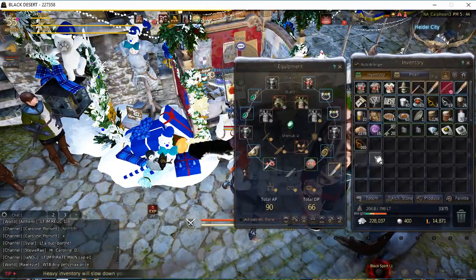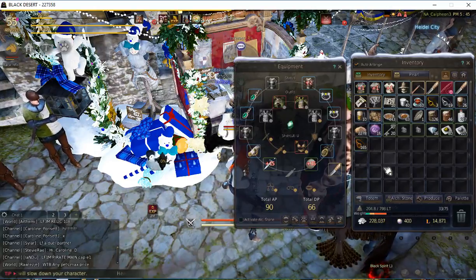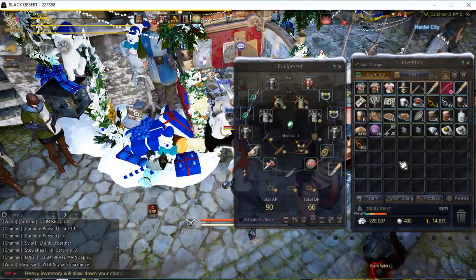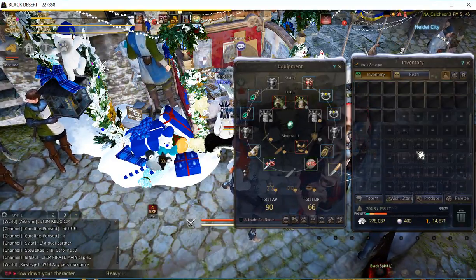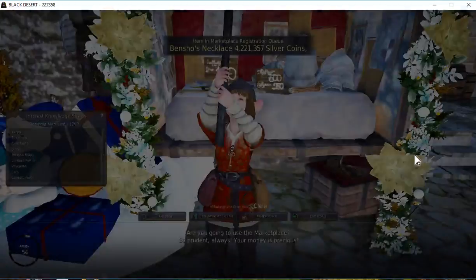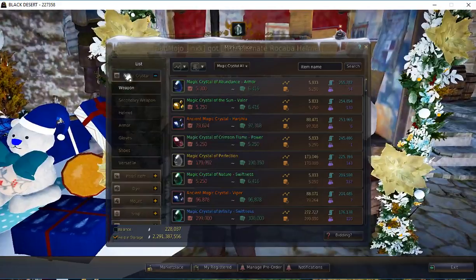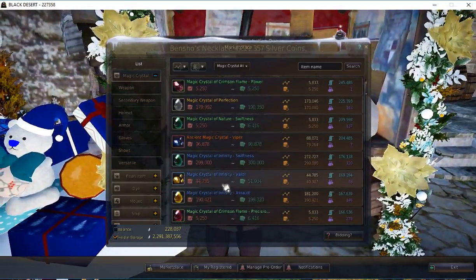The first thing I want to show you is I have no Blackstone Powder — I'm not doing a trick here to have it already in my inventory before we begin. Scroll down, I've got no Blackstone Powder in my inventory. So let's move on. You want to talk to the marketplace and go to Black Crystals or Magic Crystals.